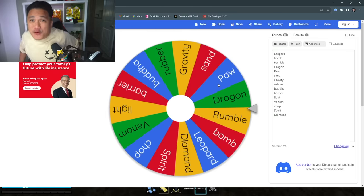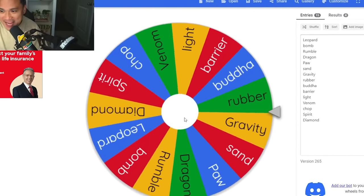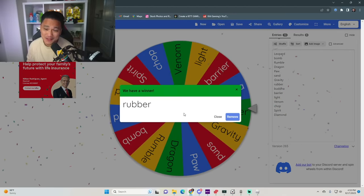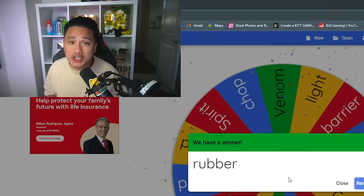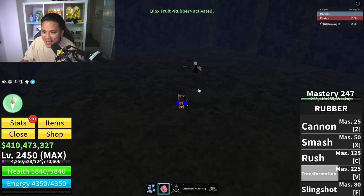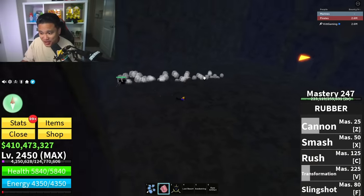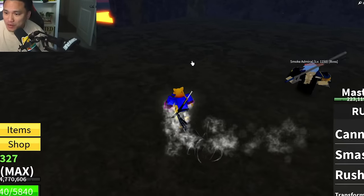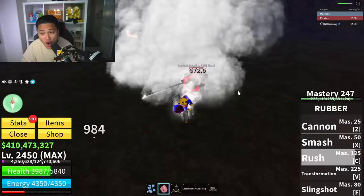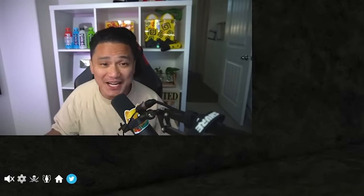Smoke Admiral should be easier than Don Swan — level 1,150. Our mystery fruit is Rubber Fruit. Rubber isn't bad, good enough to kill Smoke Admiral. Five skills including Cannon — my damage is getting stronger. Using Rush to defeat him. And we got the JIT in one try! We're getting every single item in one try.